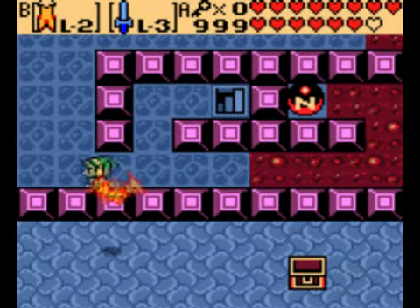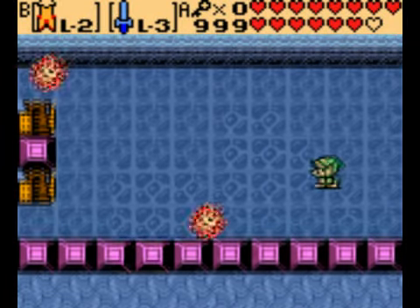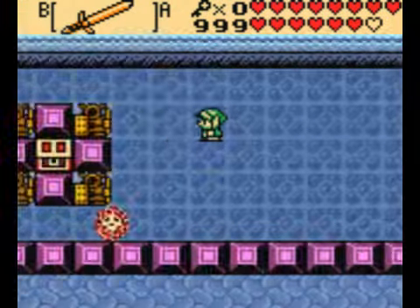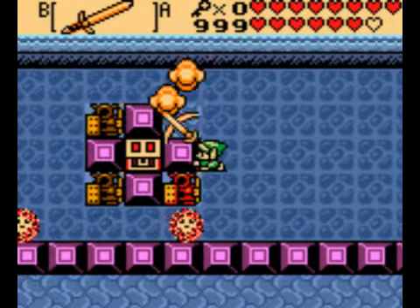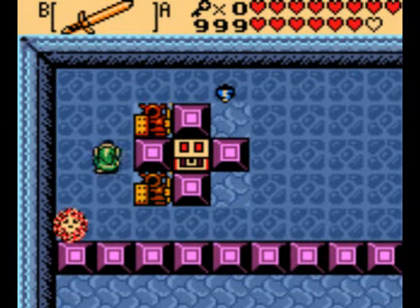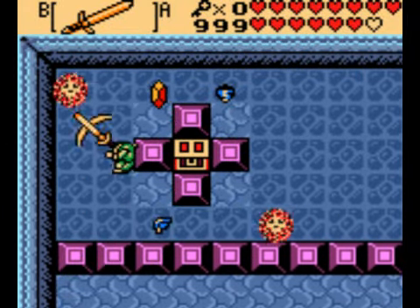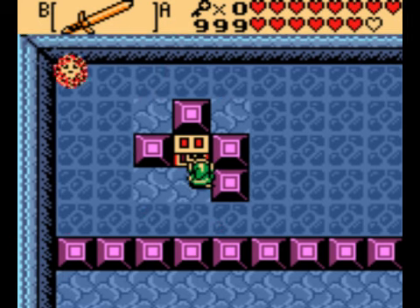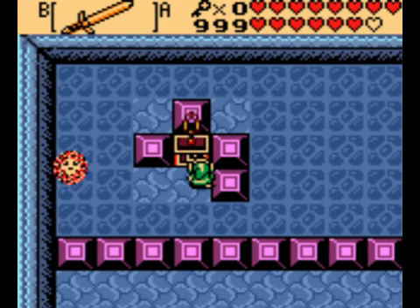Watch out for those guys — they can take away your sword, but not permanently. Not like in Zelda 1. In Zelda 1, for those who have never played it or are too young to have played it, those red bubbles can take away your sword permanently unless you hit a blue bubble.